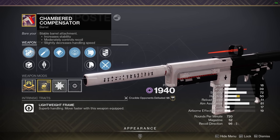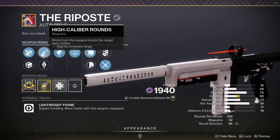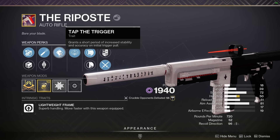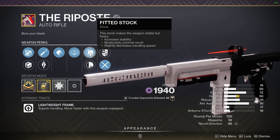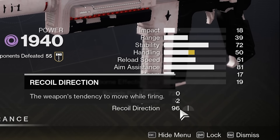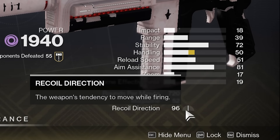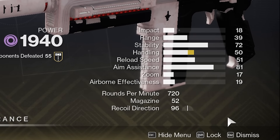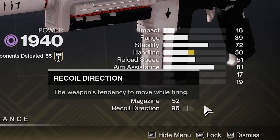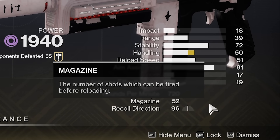The roll I got isn't perfect, but when you watch the gameplay — once I do get the roll I want, everyone's in big trouble. We've got Chambered Compensator, High Caliber Rounds, Tap the Trigger, Destabilizing Rounds, and Fitted Stock. This is giving us high stability and controlling our recoil — 96 recoil direction without a Counterbalance mod. Something you always have to put on a rapid fire frame, but not with this gun. It just has beautiful recoil direction.